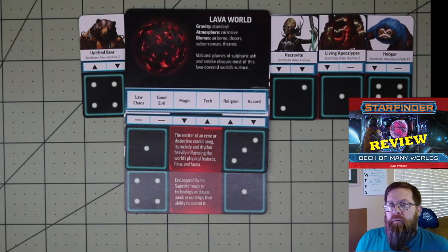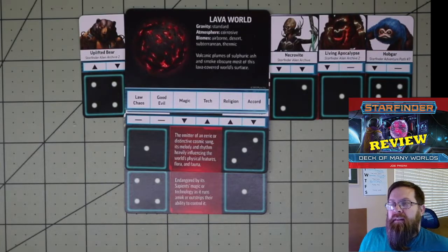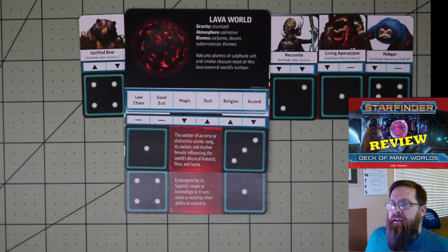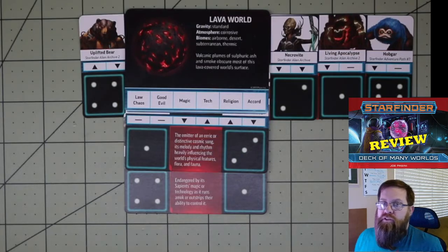What are those threats exactly? The necrovites were the race that used to occupy the planet until they all died from a plague and turned into necrovites. We've also got the living apocalypse because it's a lava world — clearly it's unstable, so we have this living energy that keeps the world churning. And then the hobgar — I will be honest, I don't know anything about them, so we will say they are a non-sentient race and a natural predator on the planet. That is how we get our world just using this deck.